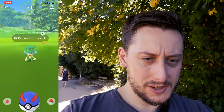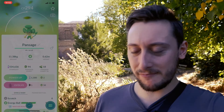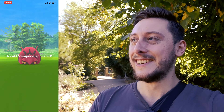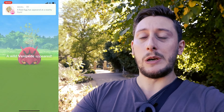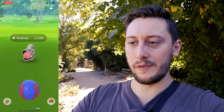Pansage check - no shiny. It's weather boosted so that's a good thing for boosted candy. Three star, not too bad. We got this in Seattle so it's not new but it is something to chase. Venipede double check - it goes brown. I'm wearing kind of the color of shiny Venipede to hopefully goad it into existence as soon as possible. That was it - I couldn't remember this one. I didn't get this on Global Go Fest so I'm chasing Shelmet a little bit.